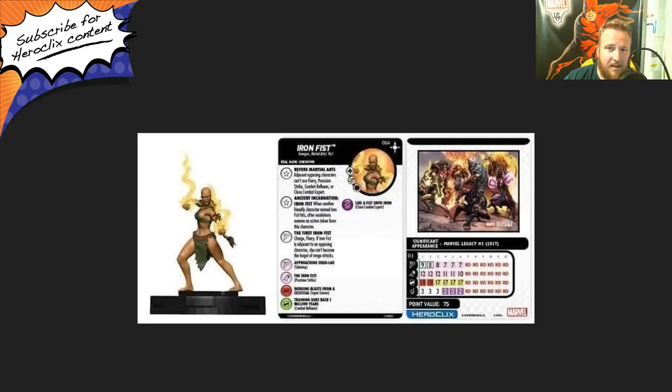If you guys really like this figure, what I'm doing from now on on Patreon — once I hit the $50 a month level — the first figure I pull from a set that is a prime or a chase figure will be that month's Patreon giveaway. So if you like this Iron Fist, make sure to stop on by Patreon. I think I'm about $8 away from $50, which is when I give this away. This set drops in October, I believe October 17th. For as little as a dollar, you can get yourself a chance to get one.